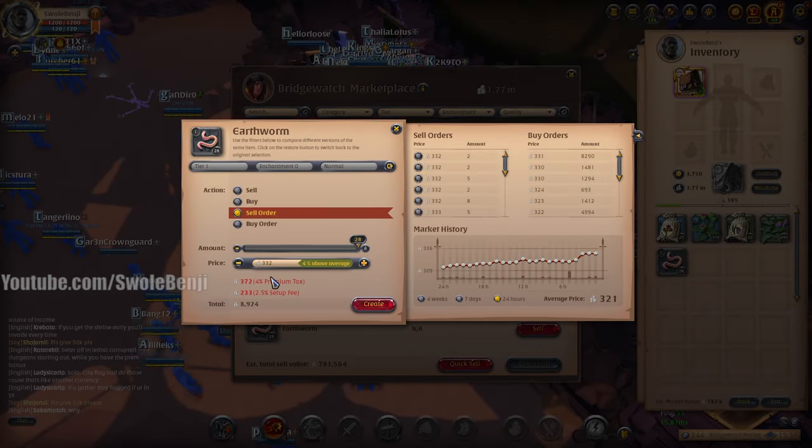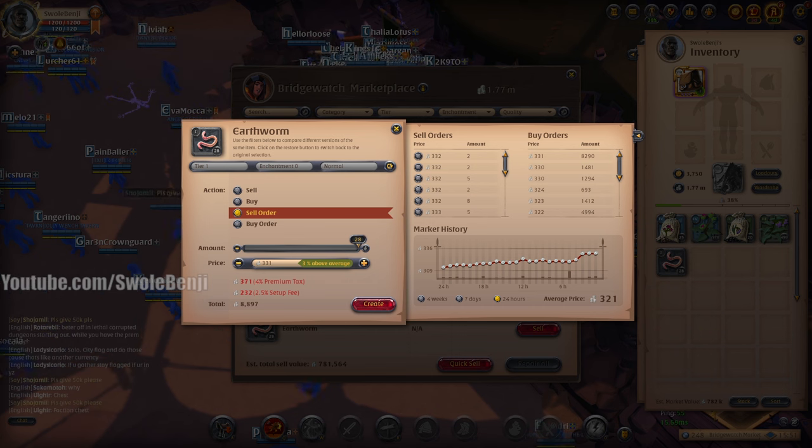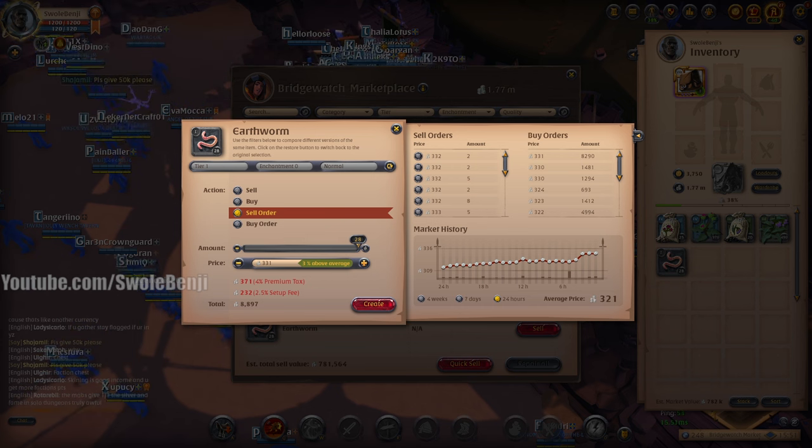And then we sell the worms, which is not a big deal — that's 8,897. So divide by two, that means 411,000 silver per day when you have maximum focus. I'm going to put that on the screen: 411k per day.